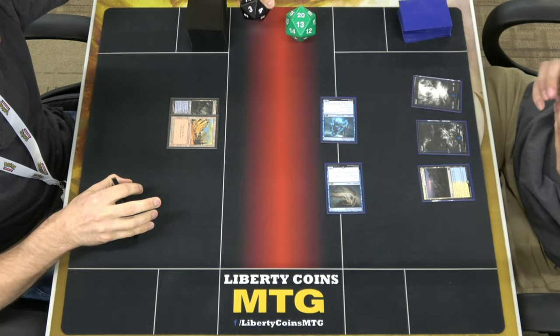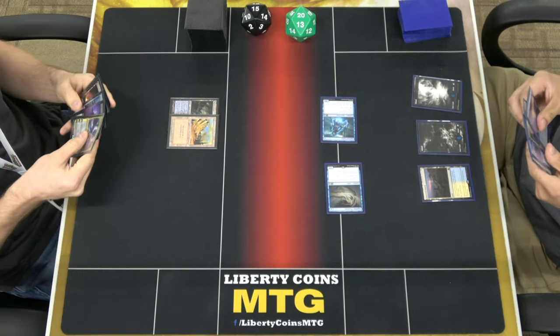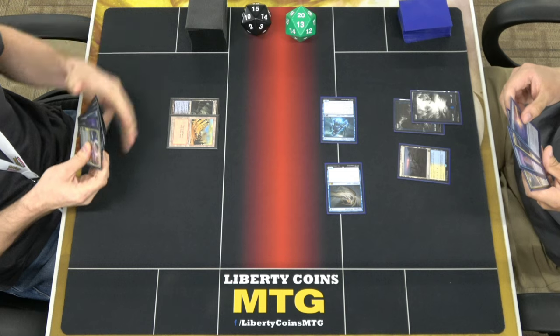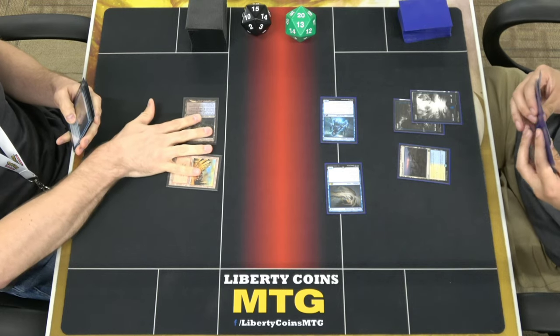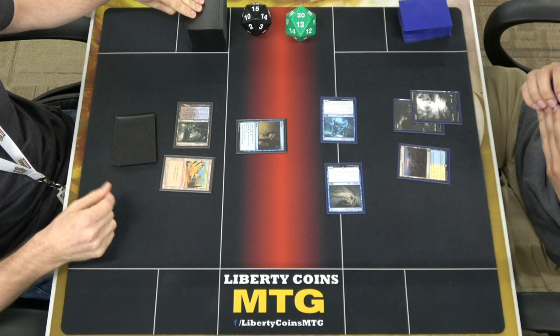So it's three damage. Fifteen. All creatures — your go. That's a pretty strong attack. I'll draw a card. Play a swap. Four cards in hand. I'm going to cycle this on your end step. Discard, draw a card.